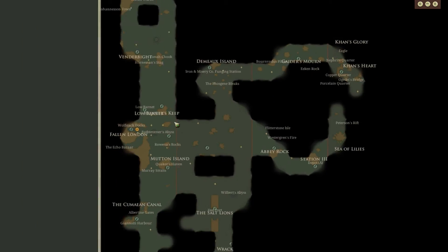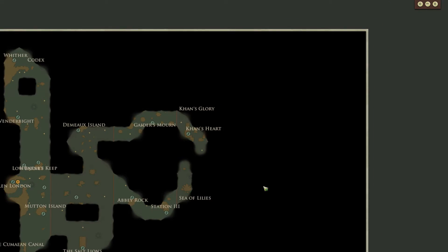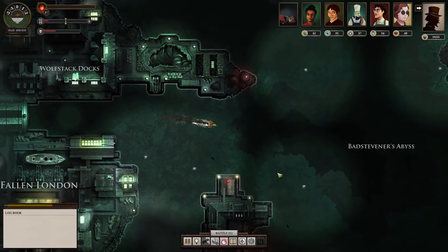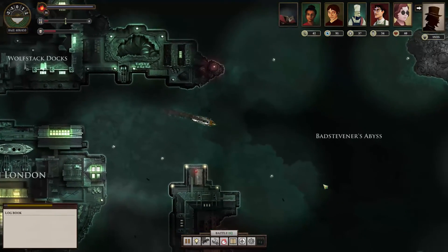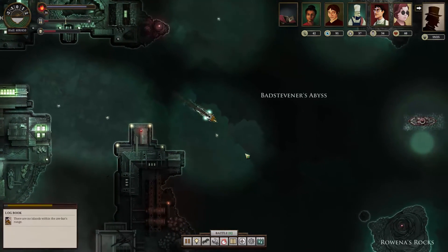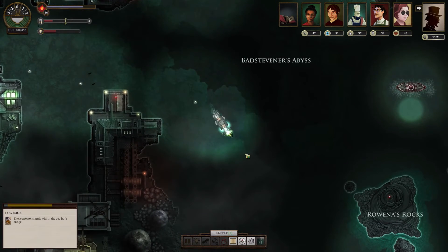I think it's time we made a quick trip to the surface to get our coffee sold. And then more exploration — probably going to do some surface exploration. I kinda need to find Polythreme, wherever it is now. Although I could just explore more of the Unter-Zee, and in fact for the moment I have no reason not to go under. So let's go.